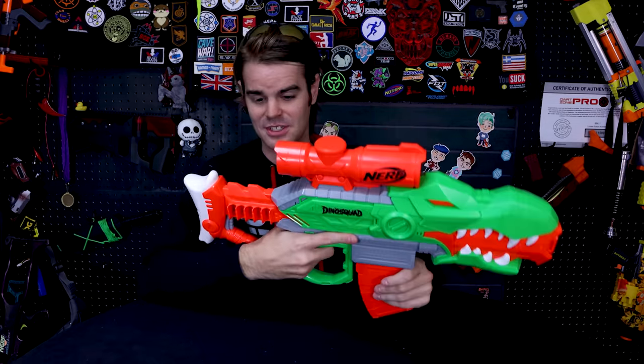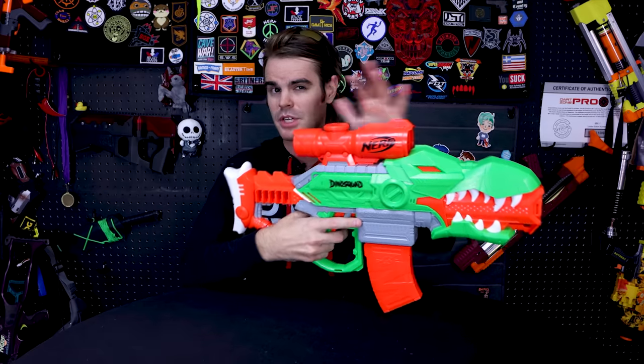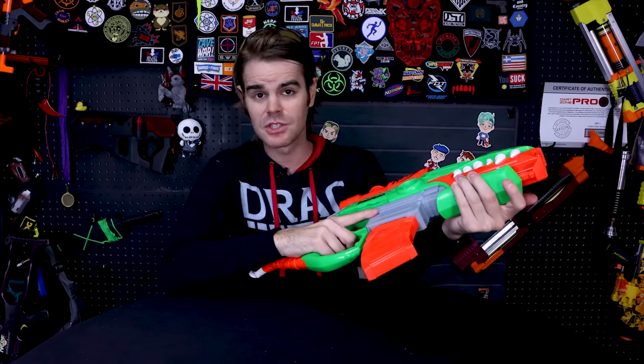This is a T-Rex themed Nerf blaster, which is awesome. It's also feature-rich: it's got onboard dart storage and a built-in scope — I wish the scope was on a tactical rail, which is partly why it's low on the list. The overall deco could use a facelift, but they've done a lot of really good molding and coloring. In a world where the Strife has been repriced to about $30, getting all the goodness of a Strife in a $35 package is five dollars for dino flavor. Number five is the Rex Rampage — I think it's pretty sweet.